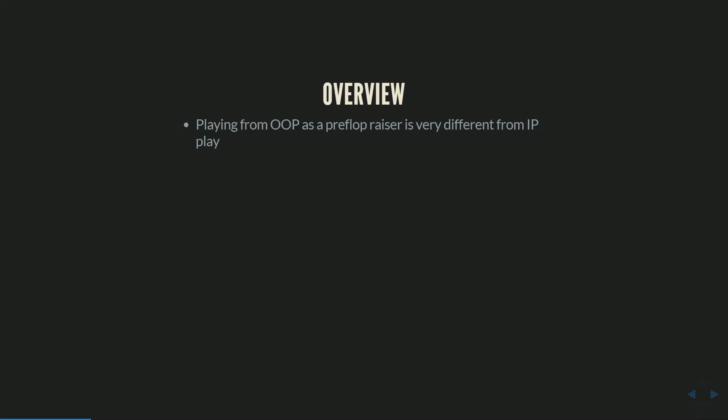As an overview, playing from out of position as a pre-flop raiser is very different from in-position play when you open and get called by the blinds. We're going to look at this matchup of EP open versus LP call from both sides — we'll talk about c-betting and c-bet defense, putting ourselves in the shoes of an under-the-gun opener versus a button caller, and vice versa. We saw in the blind versus blind strategy pack that just being out of position was a huge shift in c-betting strategy and defense strategy.